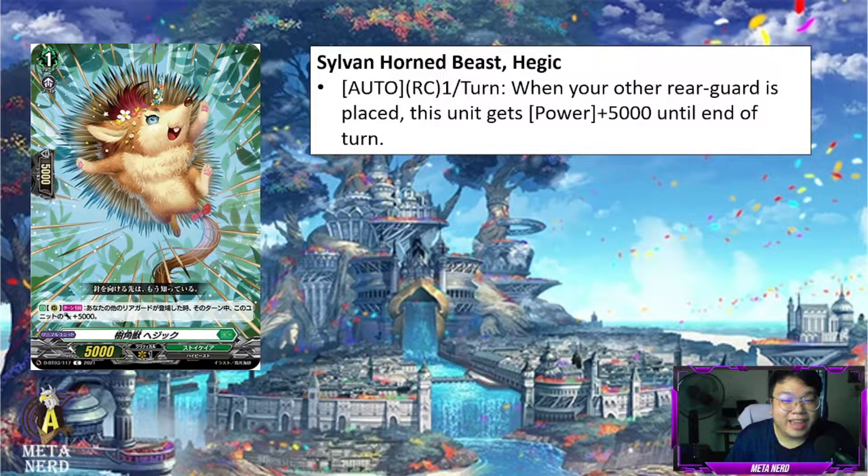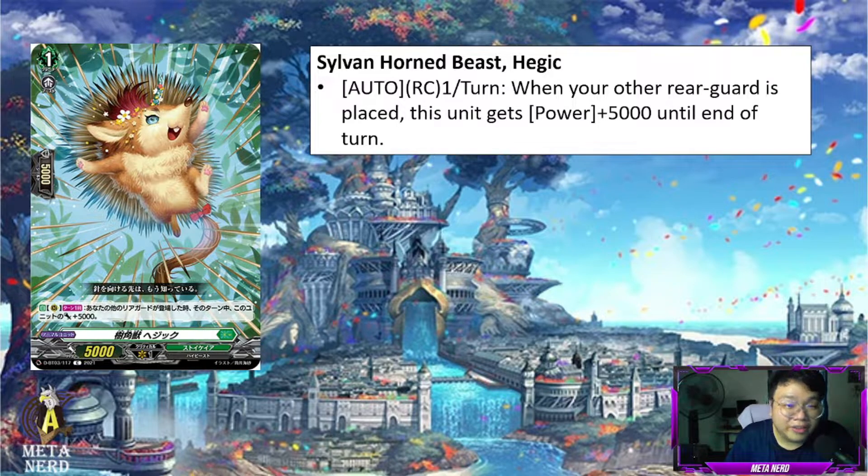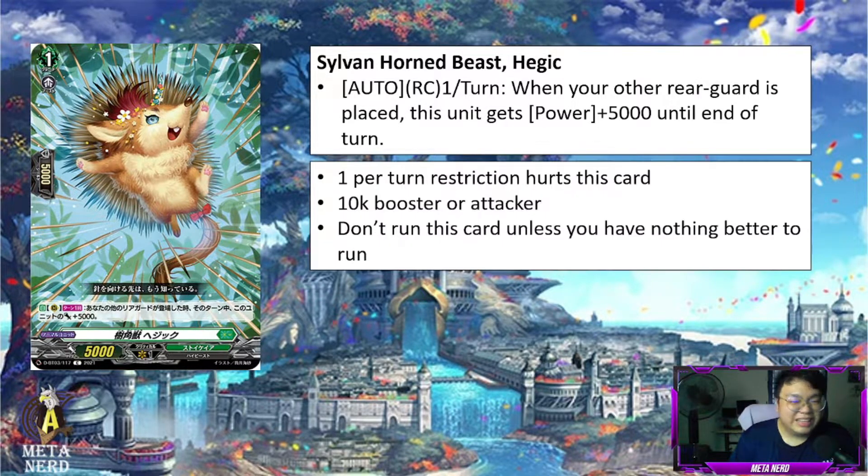Next, we have Sylvan Horned Beast Hedgic. I am utterly disappointed that they did not name this Hedgehog Sonic. Auto Rearguard Circle, once per turn: when your other rearguard is placed, this unit gets 5k power until the end of turn. Why would you put this card at once per turn, Bushi? It's a base 5k, meaning that if you call any other rearguards, this unit's power will be at maximum and minimum 10k power. So he is going to be a 10k booster as well as an attacker if you want to run this card in your Magnolia deck. There is really no need for the once per turn. I won't really recommend running this card unless you have nothing better to run, because the value is just not there.